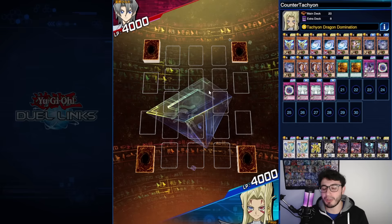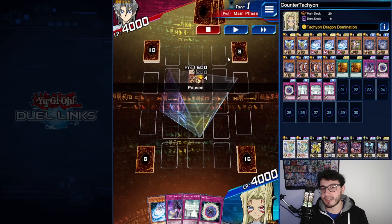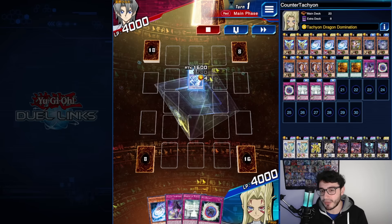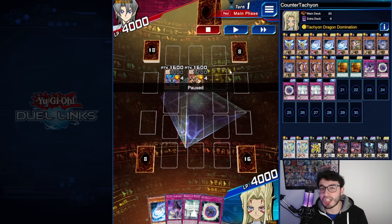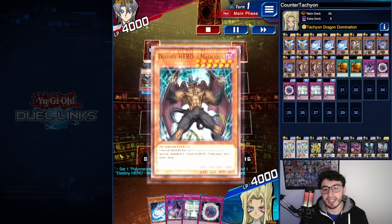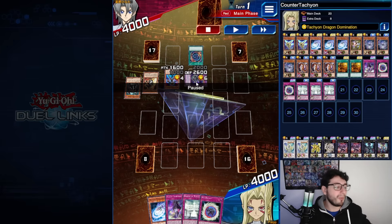Third duel — this was one of the coolest matches. Spoiler: you're going to see this deck beat me in my version of the matchup. The opponent went first with the classic Destiny Heroes combo. Dangerous to begin with — you summon Dangerous because you need the level 6 — so we know he's going into Beatrice. Second level 6 with Malicious, then Beatrice via special summon.